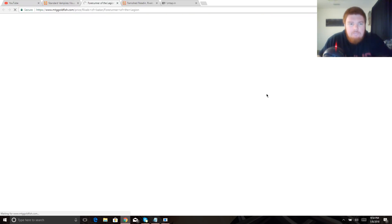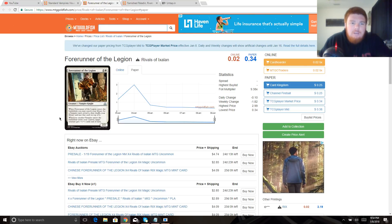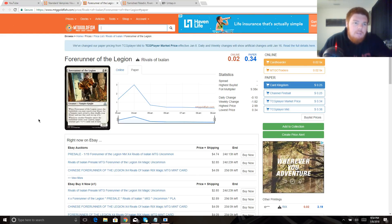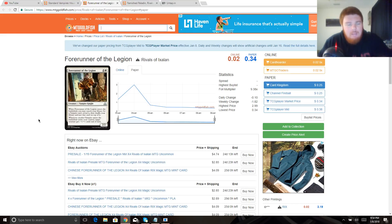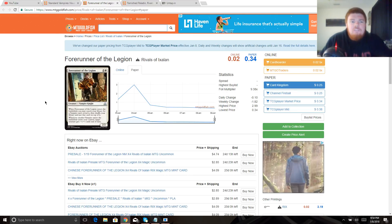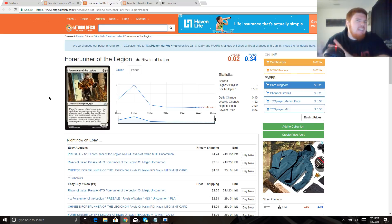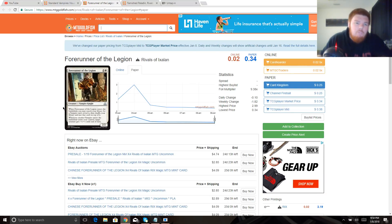We have two copies of Forerunner of the Legion — a three-mana 2/2. When he enters the battlefield we search our library for a vampire card, reveal it, shuffle, then put it on top. And whenever another vampire enters the battlefield under our control, we give another creature +1/+1 until end of turn. This acts as a tutor for any of our vampires, which creates a neat synergy between a couple of creatures we're not playing four copies of because they're legendary. It also pumps somebody on our team whenever we cast a new creature.